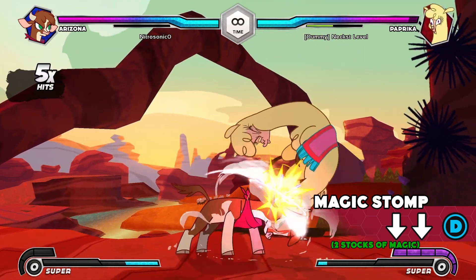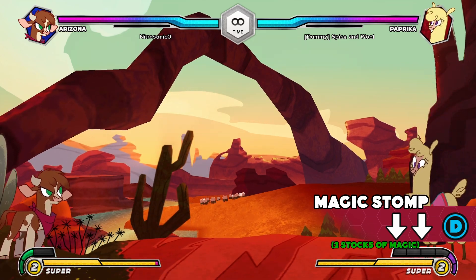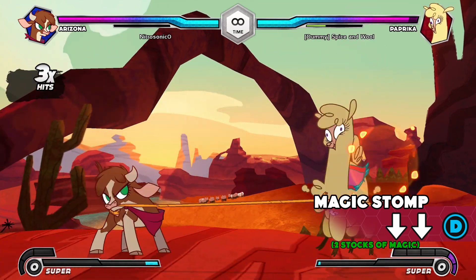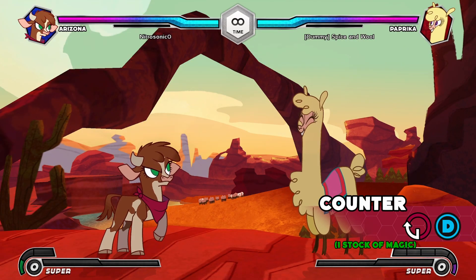Magic Stomp: an enhanced version of Stomp. This move is unblockable and hits from full screen on the ground only. Magic Stomp has the same cancel options as regular Stomp.